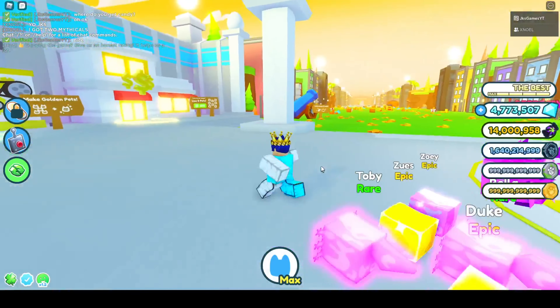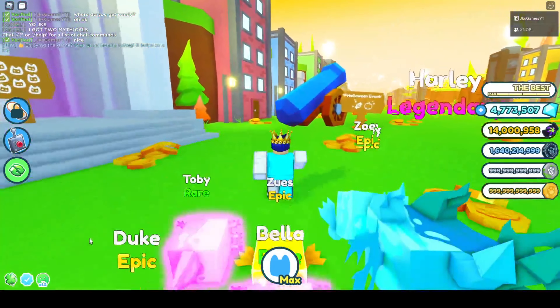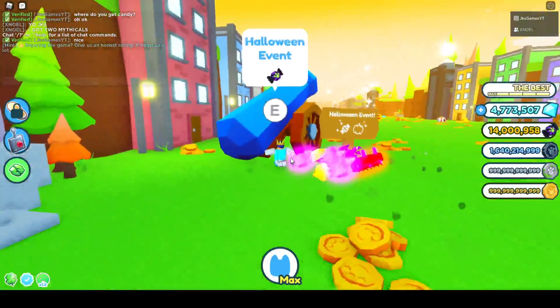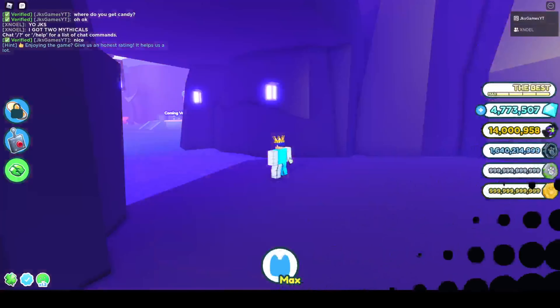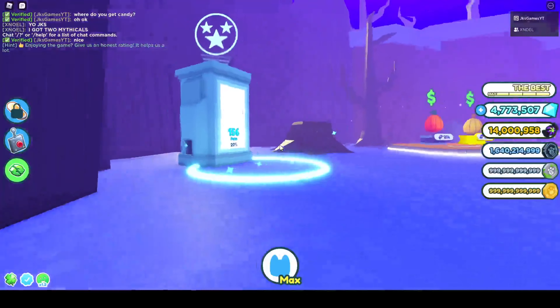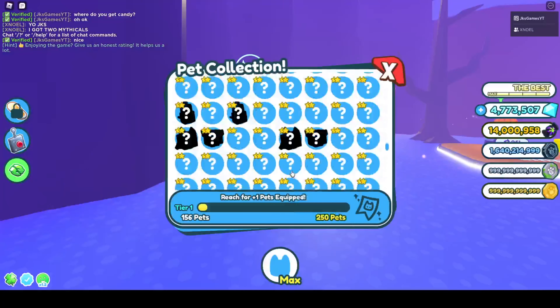They added new eggs but I'm not going to go over those just yet because I want to go through the Halloween portal first. If you go over here at the main spawn area, there's a Halloween event portal — or cannon. You just press E in it and now we're in the new world. This is crazy — we have this thing right here and some more pets to put into it.